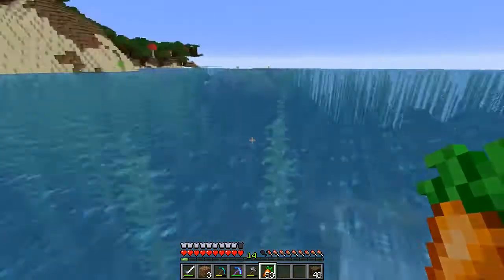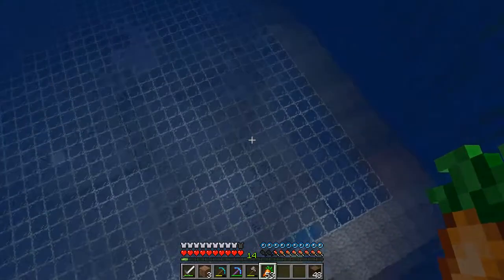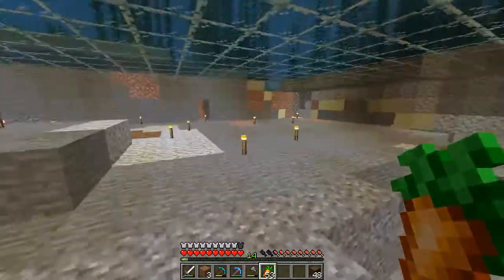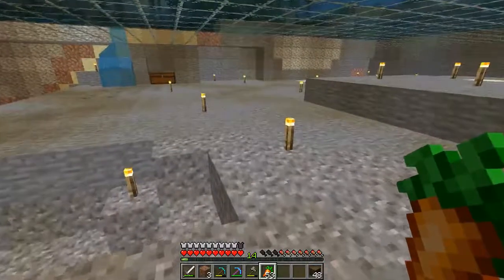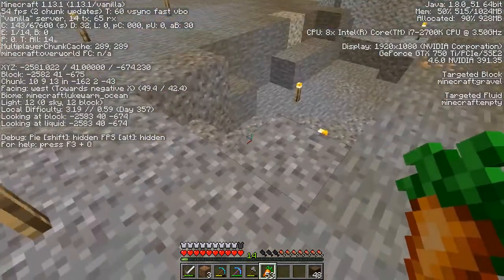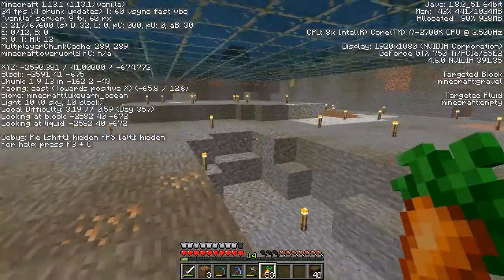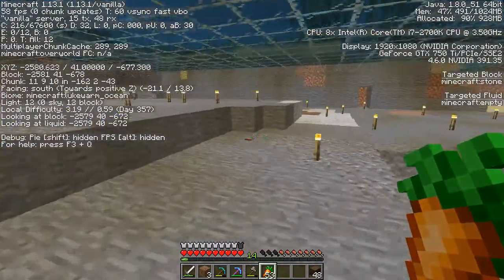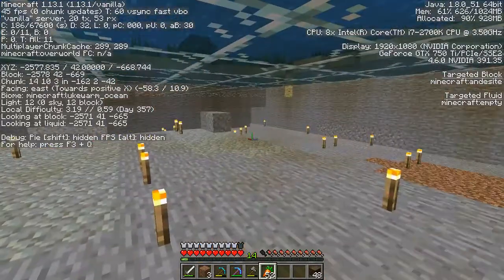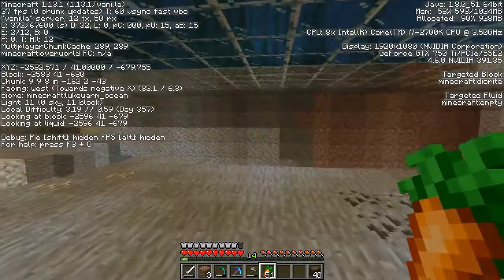Alright guys, we're back. Here is the future slime farm — this is the other side of our island. Our base is straight that way about 150 blocks and this is actually a quad slime farm. So this is our quad slime farm right here. I kind of just cut out the border, but unfortunately this level is Y41. We have to cut it down 35 more blocks, so that's going to be some excavating. It might be in today's episode, but I'm going to head to the End right now, gather some more food, and then I'll meet up with you guys in just a moment.